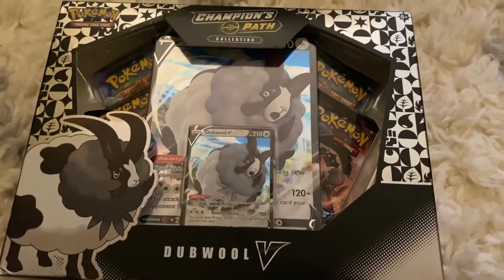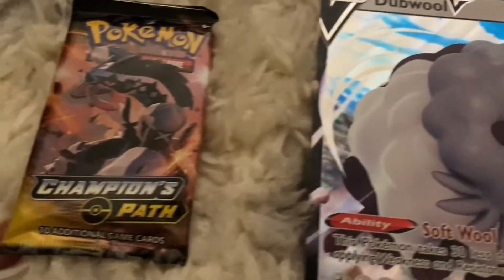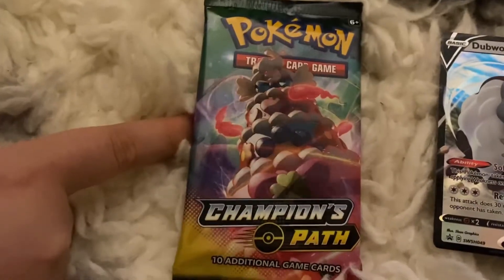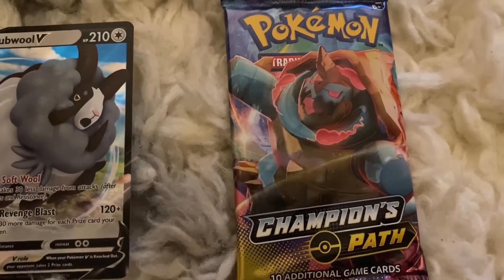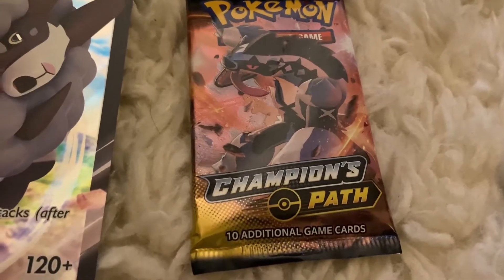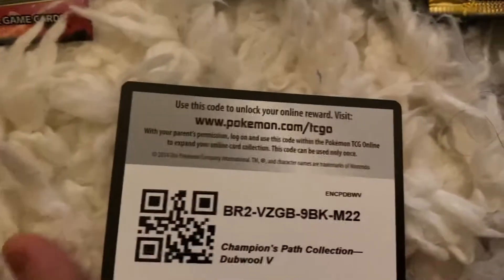Now it's time to open the Champions Path box. Inside you get an Obstagoon Champions Path pack, a creamy Champions Path card, a Dreadnought pack, a Gigantamax Dreadnought Champions Path pack, another Obstagoon Champions Path pack, included with a giant Double V and a small Double V, and also a code card.